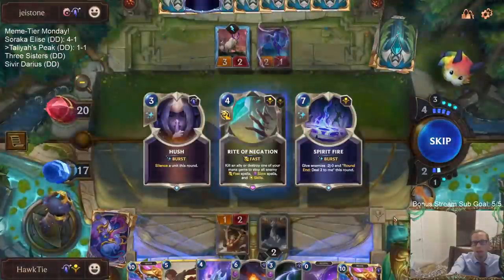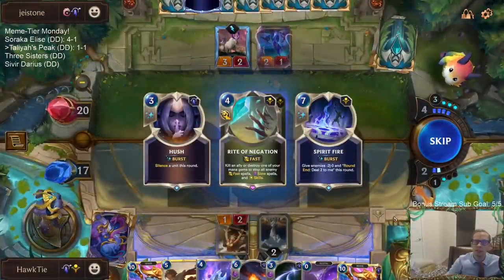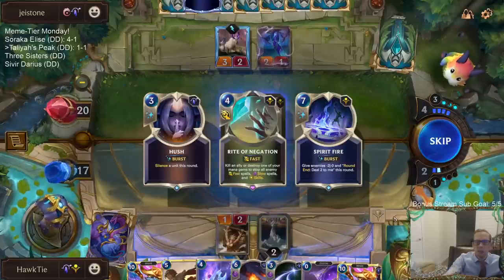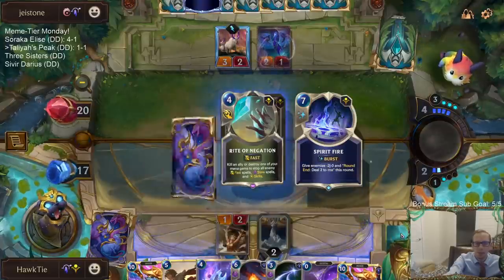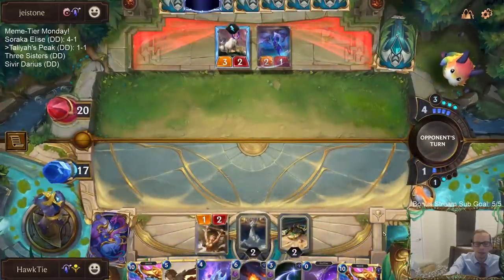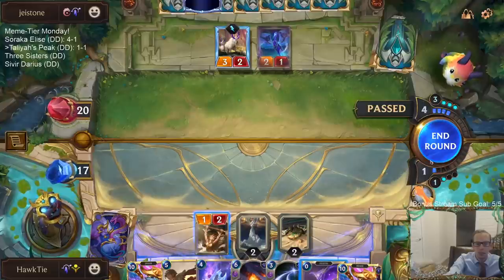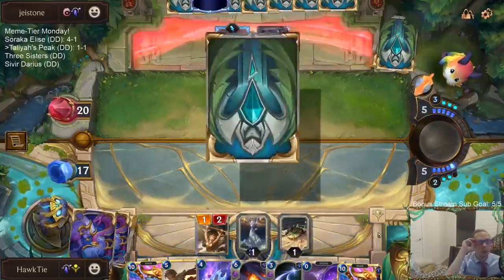They are missing out on a lot of mana. If I would have just passed there, they just passed to me. I'm going to skip all these — none of them say Targon's Peak. I'll just pass. That's four mana they waste.